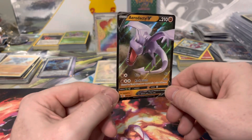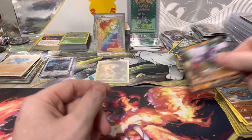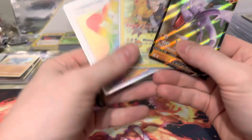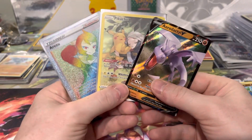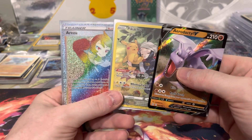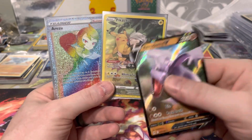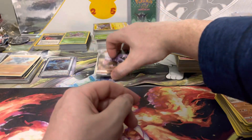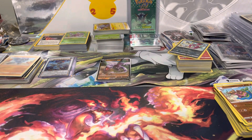Quick recap: 12 packs, we got three hits — so about one in four, which is about booster box standard. We did get a secret rare, so not too bad out of 12. And the best trainer gallery regular art, so that's pretty good.